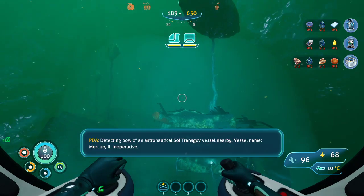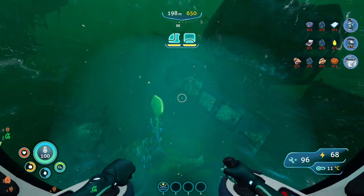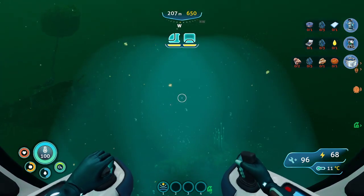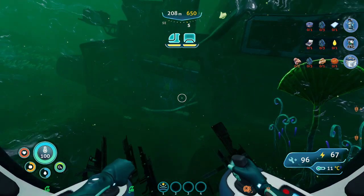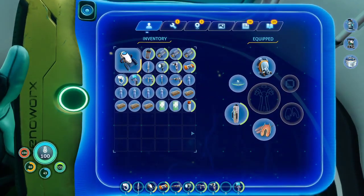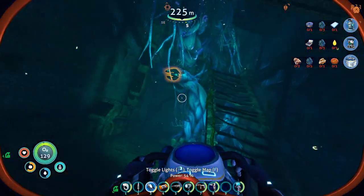I think I found the ship. Detecting — bow of an astronautical Sultron's Gulf vessel nearby. Vessel name: Mercury 2. Inoperative. Yes, AI, thank you — I noticed. By the way, there are hostiles in this area. Can they one-hit kill the sea truck? No — in fact, they do less damage than red boy. But they're significantly quieter. Can they get inside the ship? No.